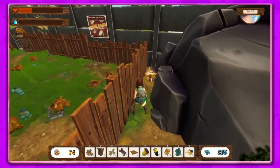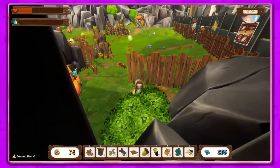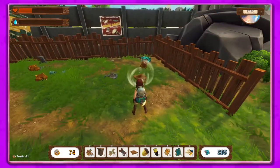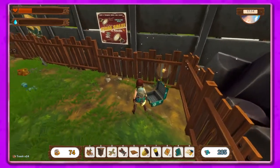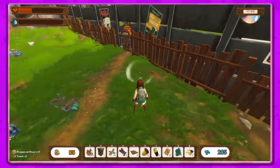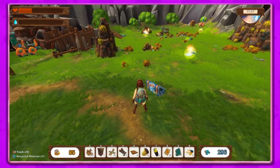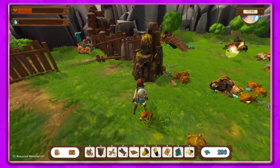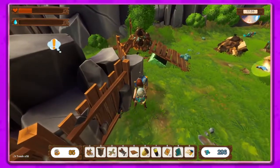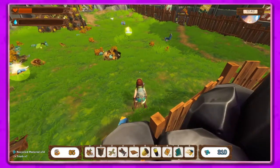Hey guys, it's Patina Gal and we're back in No Place Like Home. I've done a lot of clearing out of this place — still need to vacuum up some trash — but I found some suitcases, a banana hat over there, preserved meals over here. A lot of them just have preserved meals or recycled material, which is good. I see an exclamation point — I think that's Cornelius the chicken, so we'll see what he has to say.